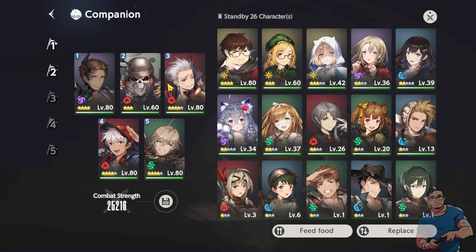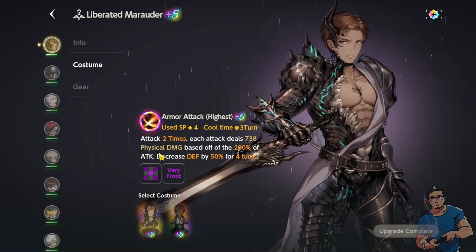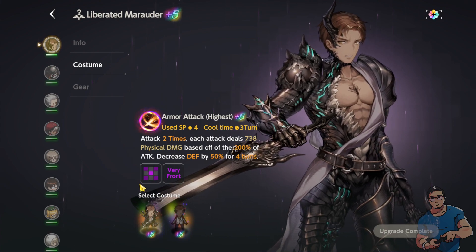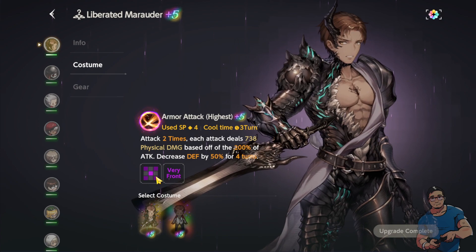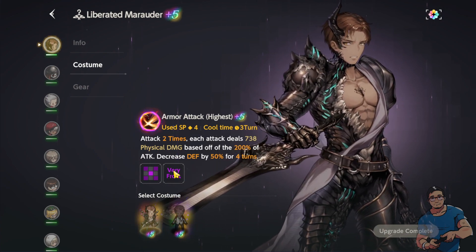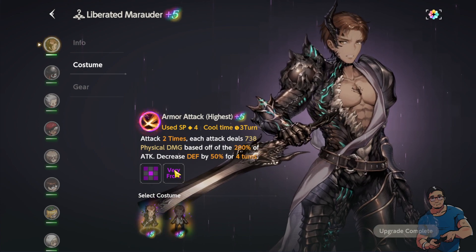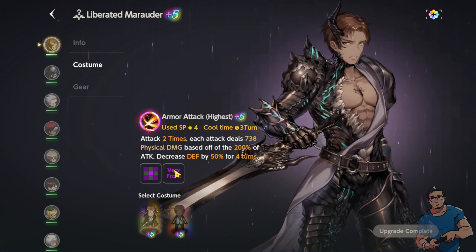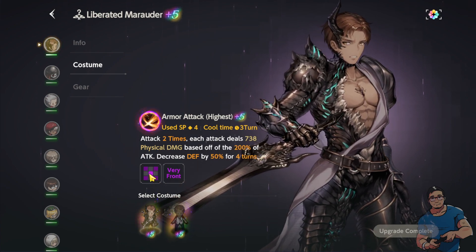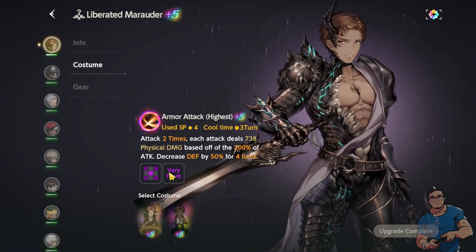My main team is composed of these heroes: Cry, Wiggle, Alec, Latel, and Gray. For Cry I'm using the Liberated Marauder costume because his path of attack is in an X formation — he attacks in that X pattern. It would be a good idea to defeat all enemies in just one turn to save a lot of time, and with this formation Cry is able to hit five tiles.